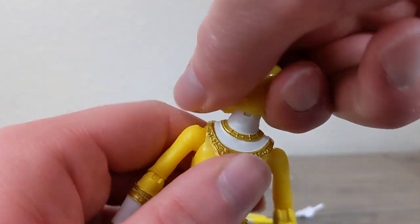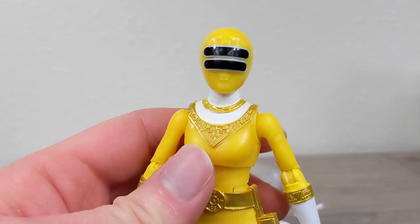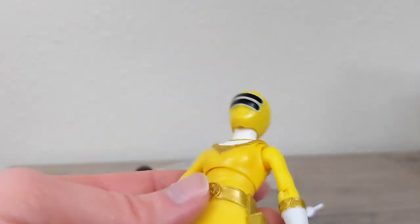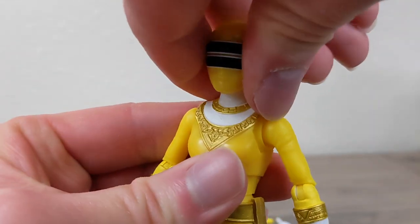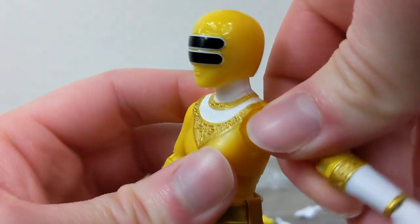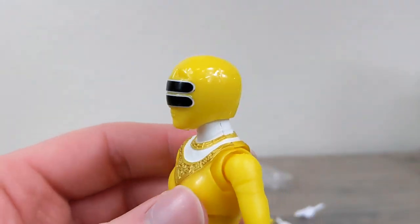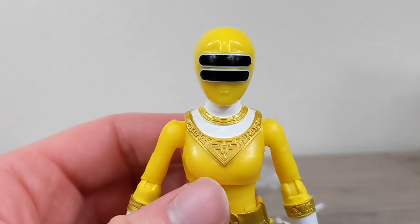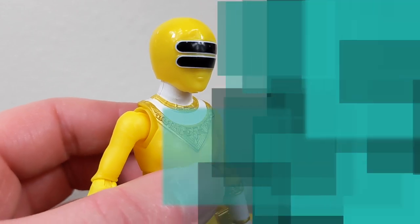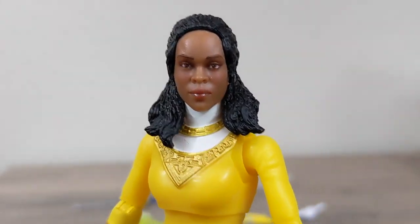I've been scared of the female head joints recently. I want to make sure it's sturdy enough to support the head swap so it doesn't rip or break. My Aisha from the two-pack — the neck joint started ripping off and I just took it out of the box. I'm going to swap Tanya's head now.